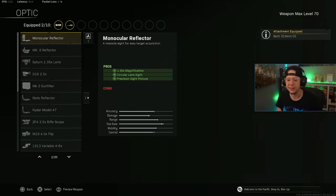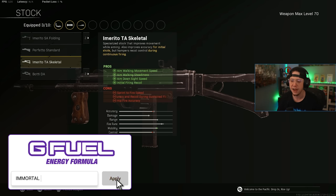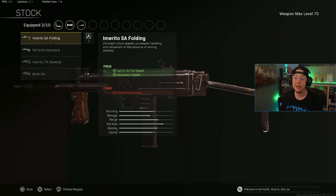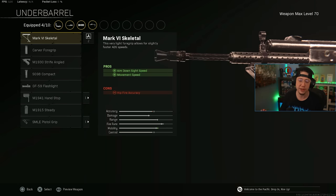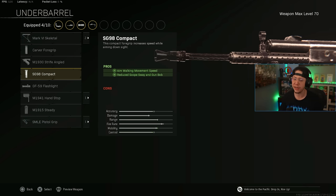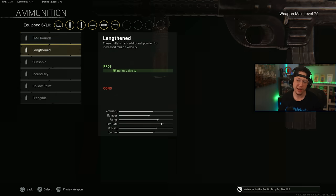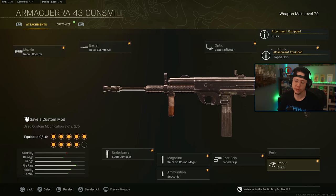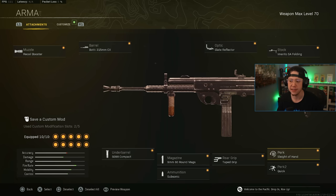We've got the Slate Reflector on there again. For the stock, you can go between Folding or Skeletal — Skeletal did see a nerf in Season 5 so its benefits aren't as good; Folding makes this nice and aggressive. Underbarrel options include Skeletal, Pistol Grip, or Compact which helps strafe speed — I really enjoy the Compact here. Magazine is the 60 Round Extinimag, Subsonic ammo, Taped rear grip, Quick for Perk 2. Perk 1 I've been using Sleight of Hand since Hardscope doesn't mix well with these stocks — gives a faster reload and keeps the aggressiveness up.